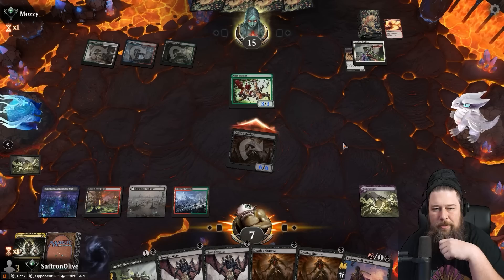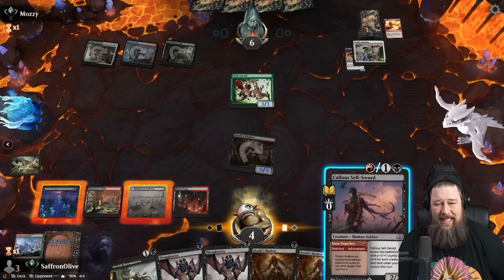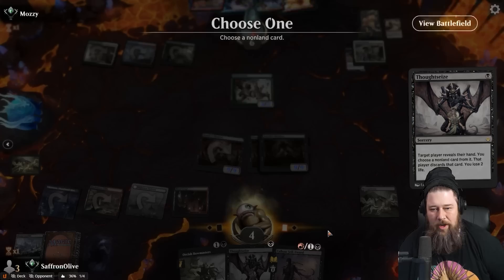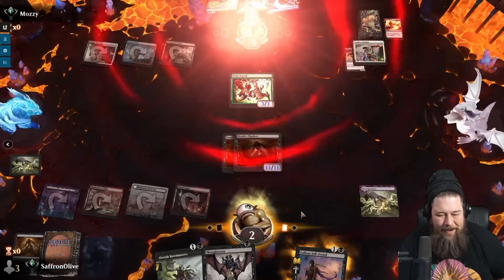We crack the fetch, shock it in, grow the Death Shadow, hit them for nine. Last but not least, a little flex — Death Shadow, Death Shadow, just so you know we've got it. Thoughtseize to get our life total down a little lower. They had double Tribal Flames! Now we throw it at their face with Callous Sellsword. Opponent made some weird choices in that one — Dark Ritual into Necro is slightly more powerful than Dark Ritual into Thran Spider. Just a smidge.